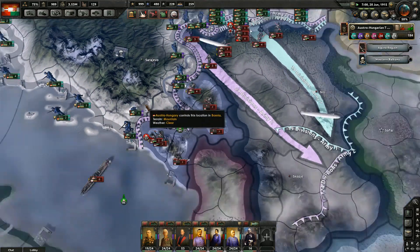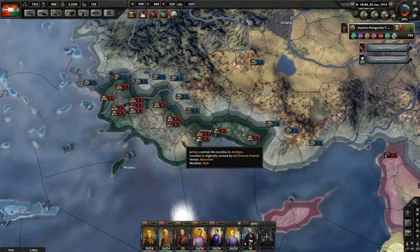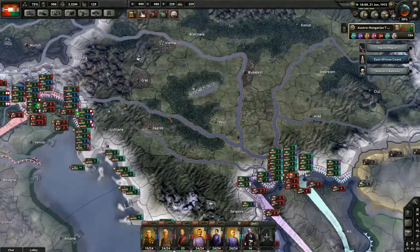And look at the Ottomans, guys. Oh my God. Come on. Hashtag valuable ally — give me a break. That was quick.